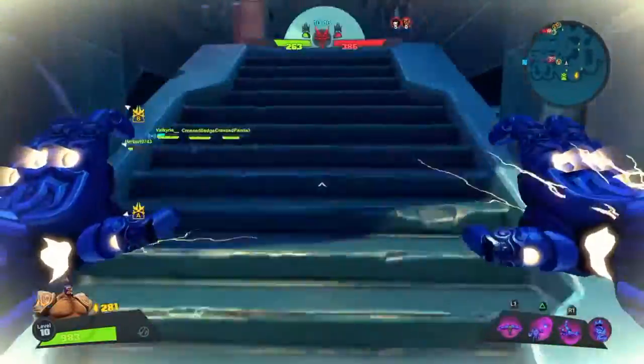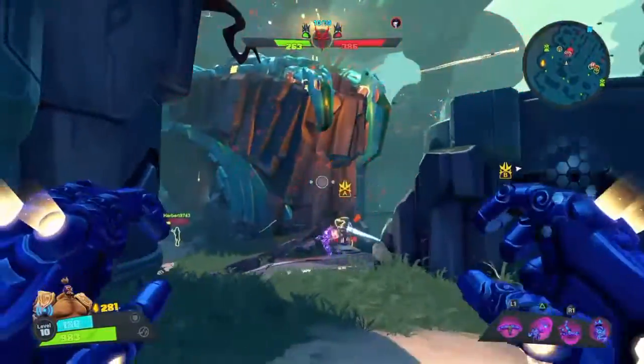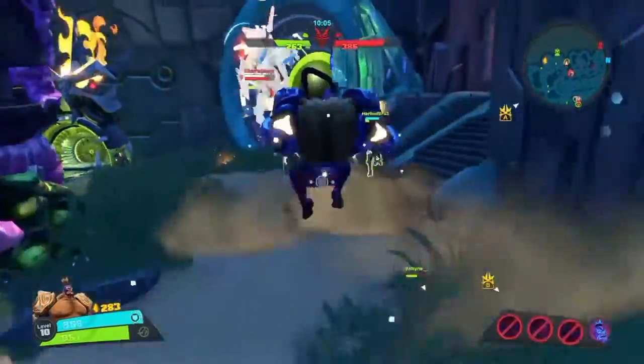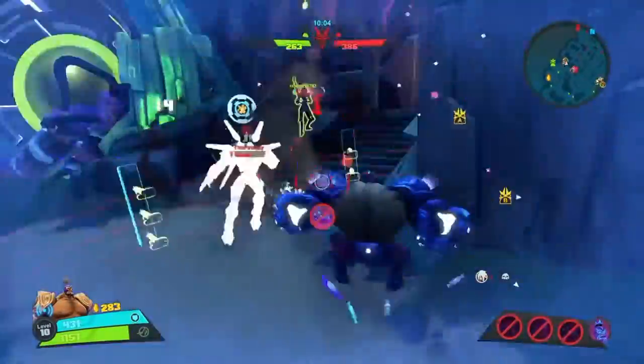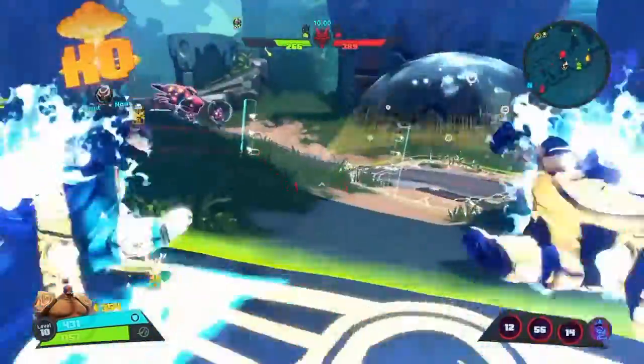This is the same thing but with the ultimate thrown in the middle. When you activate Enfuego, it does another boost of damage. So right here I'm going to get the knockup, pop my ult while he's in the air, and then land the Dragonsplash to get the stun and finish him off with some melee hits.